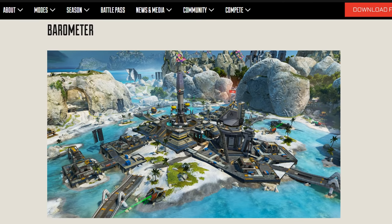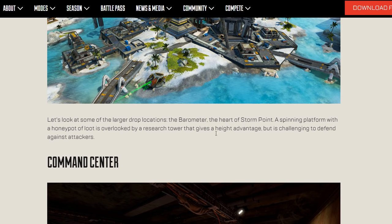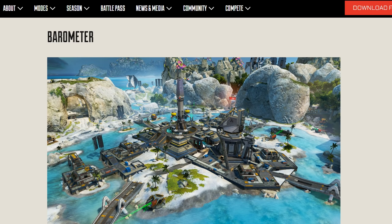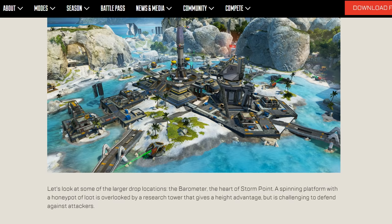Points of interest - Barometer is the heart of Storm Point, with a spinning platform on the south side of the map as we saw in the trailer. There are three gravity cannons to get in and out of Barometer. So even though the rotation looks like it kind of sucks, at least you have the gravity cannons and you can have full control of your weapons when you rotate in and out - because nobody wants to run through that water.